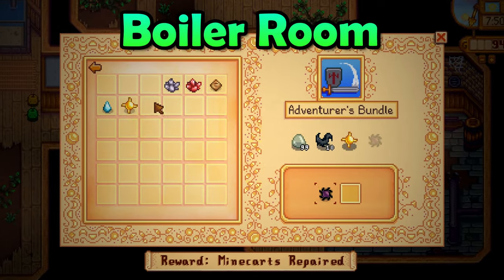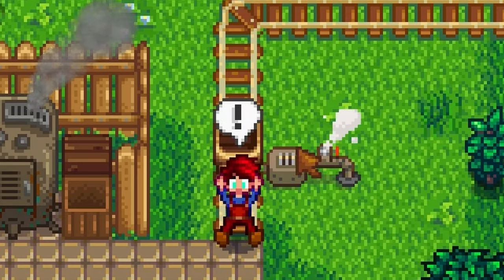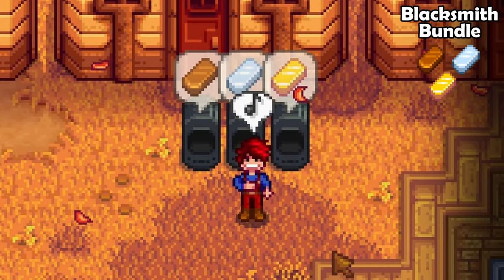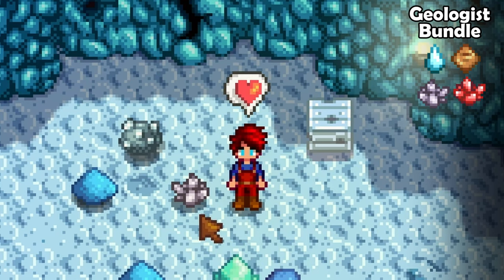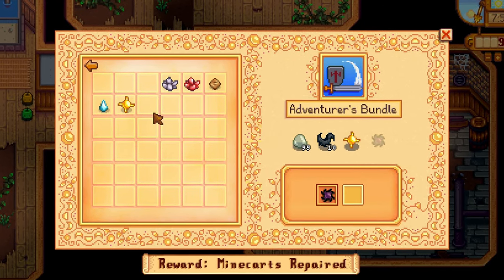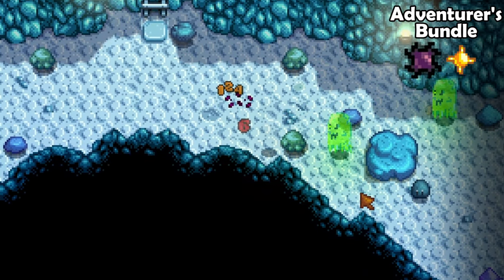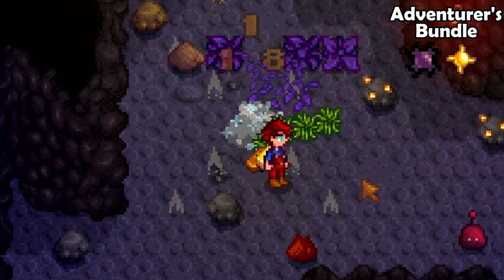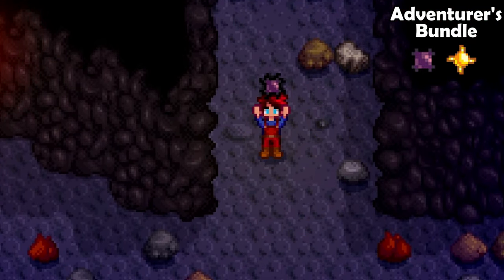The boiler room is by far the easiest bundle in this entire game, but it does have a very awesome reward that saves you a ton of time. To complete the blacksmith bundle, just turn some copper, some iron and some gold ore into bars and donate those. For the geologist bundle you will need to find some minerals in the mines — these include quartz, an earth crystal, a frozen tear and a fire quartz. The last bundle in here is the adventurer's bundle — you only need to find a single solar essence and a single void essence. To find solar essence, defeat ghosts in the regular mines. To find void essence, defeat shadow brutes in the regular mines — you should not struggle with this one at all.